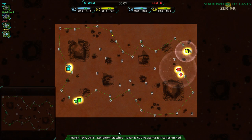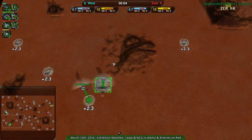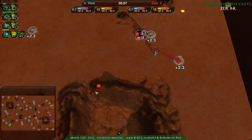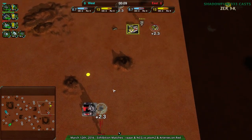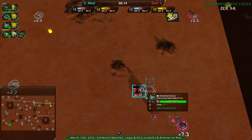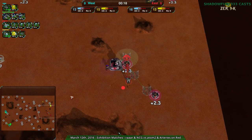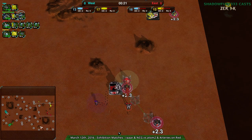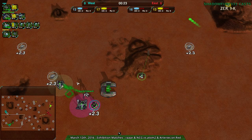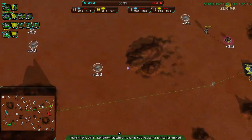For this exhibition 2v2, we have Rara and North Chilean G versus Adam2 and Arteries on Red Comet, a classic map. Rara is going for the center position with cloaky bots, North Chilean G with hovercraft — a little unusual. Arteries with light vehicles and Rara, and Adam2 in the center with shield bots. Bots in the center, which kind of makes sense — shorter rush distance. Usually you see vehicle-vehicle versus vehicle combinations, but not today.